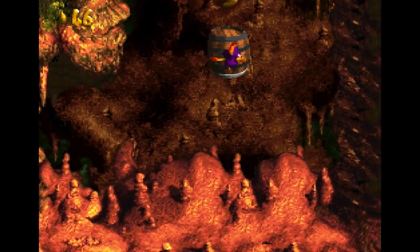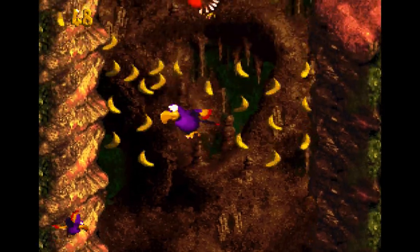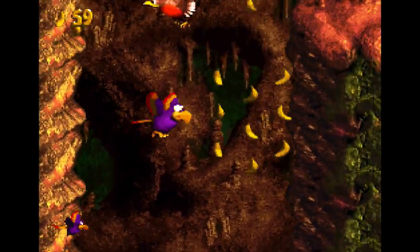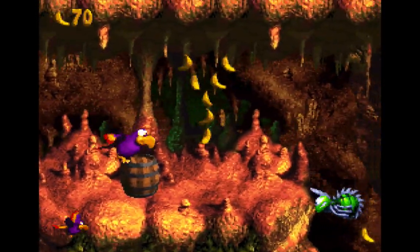We want to start by going up here and become purple squawks, which isn't as good as the green squawks because I can't shoot an unlimited supply of nuts out of my mouth, but oh well.